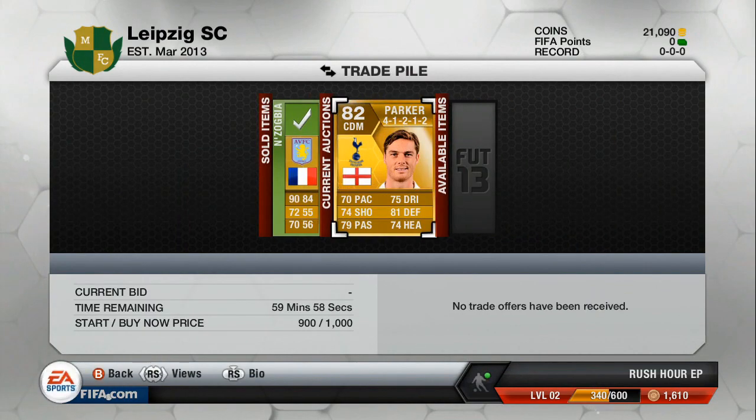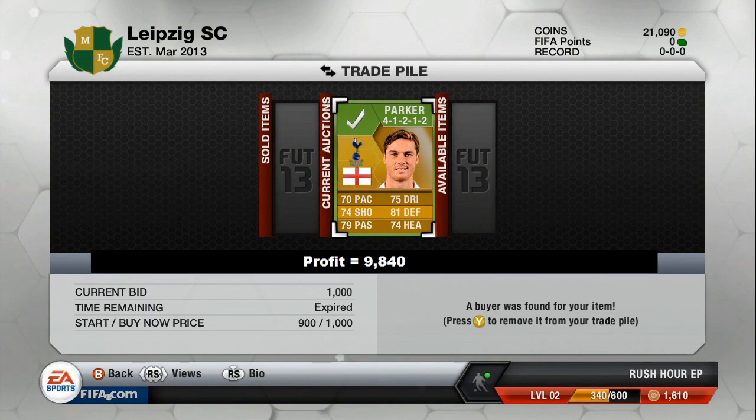Just got to wait until he sells now. My final player has sold. I've made 9,840 coins profit after EA tax. I could have made 10,000 coins if Parker had gone for his original price, but my target was to reach 5,000, and I managed to do that. So I'm happy with the amount of coins I made from this video.